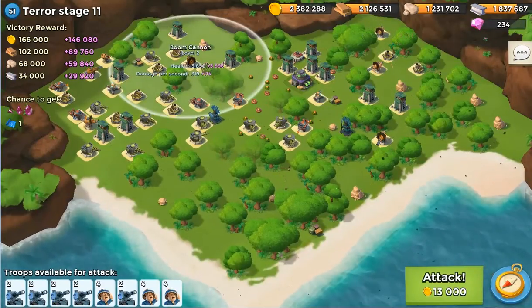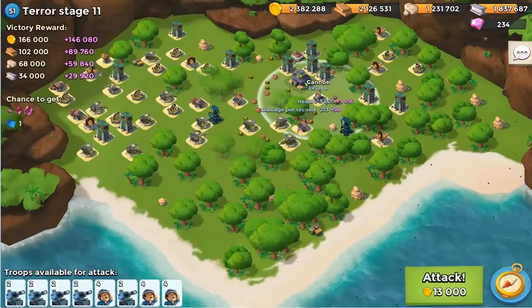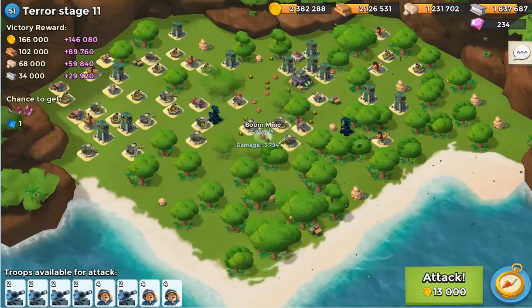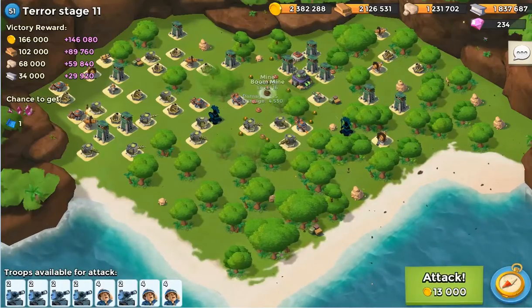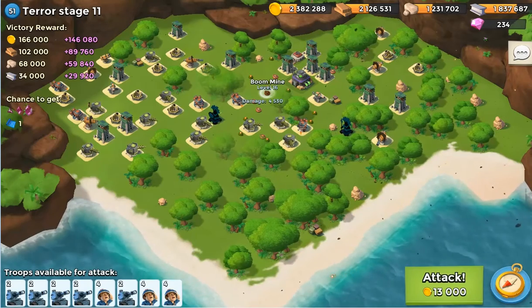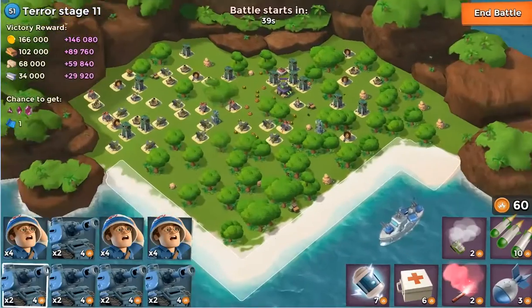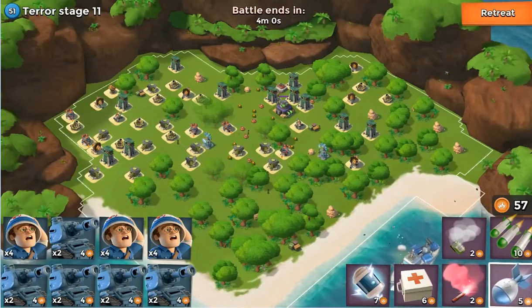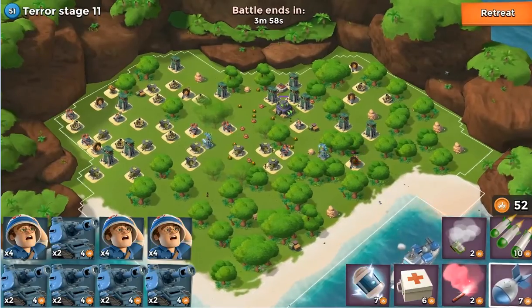So what I'm going to do is take out those three boom cannons, and I'm going to ignore that one cannon next to the headquarters, because I'm going to deploy on the right side, take out the boom cannons and sniper towers, and eventually I'll move my troops all the way to the top.